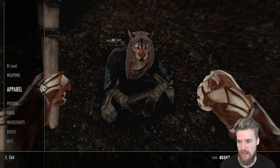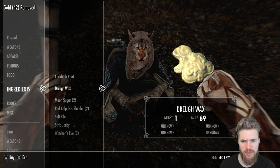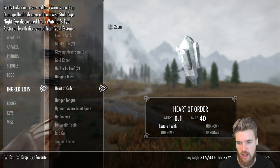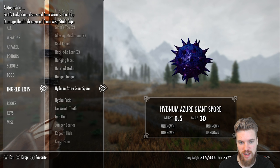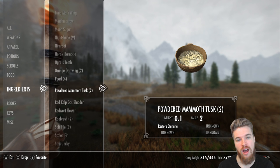Now he's got a whole host of different ingredients — some fruits. Look how beautiful these retextures look. This is only literally $0.66 for 100 credits and it looks amazing. All these different ingredients have been added to the game, all retextured, all redone. Heart of the Order from Jigalag restores health — we can eat this and discover the new properties. Hunger Tongue from Morrowind. They just look incredible and so much effort has gone into this mod. You can make some really cool new potions with all their new effects.